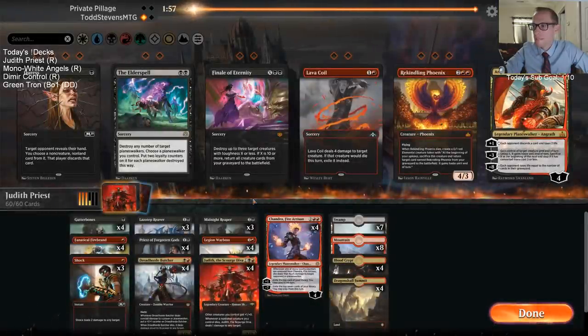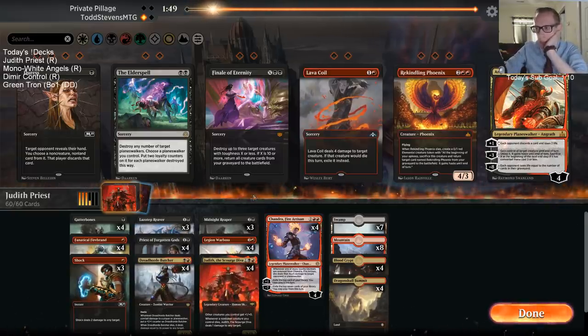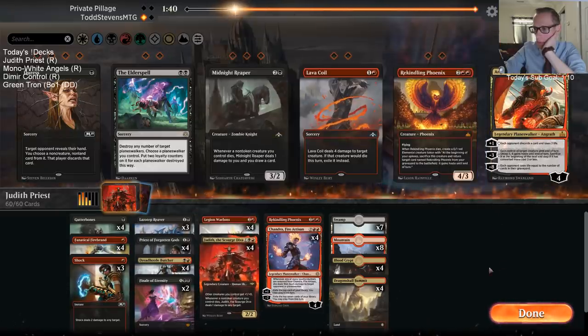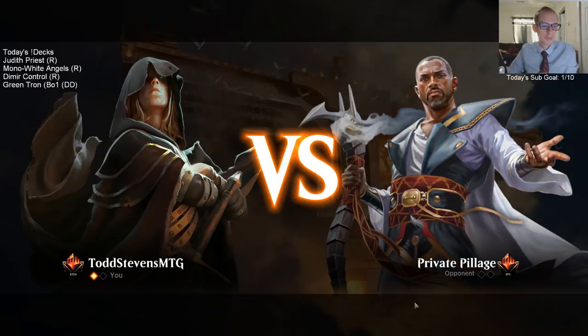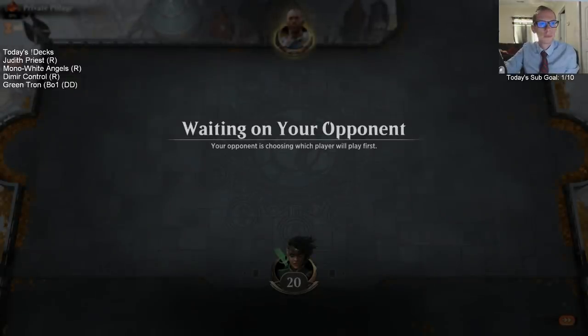Goblins, huh? I guess I want Finale of Eternity against Goblins. Maybe not Midnight Reaper. I'm just going to take out the Midnight Reapers and play a couple Finales and a Phoenix. Game two. I don't know if I've played against Goblins since War of the Spark has been out. Seeing Goblins in Mythic is really surprising. Definitely better on the draw, but we're keeping.